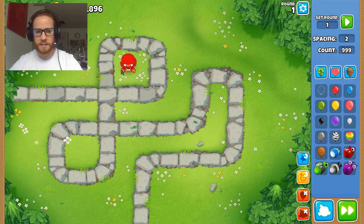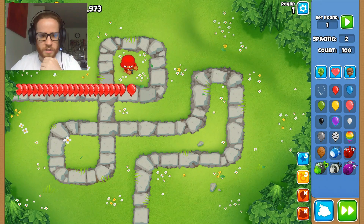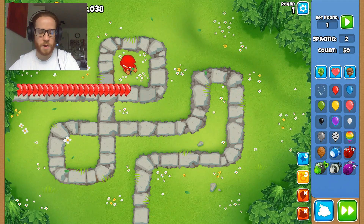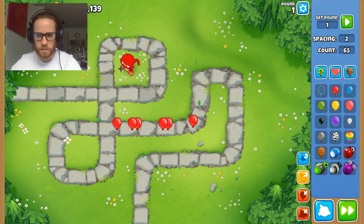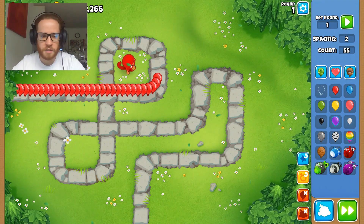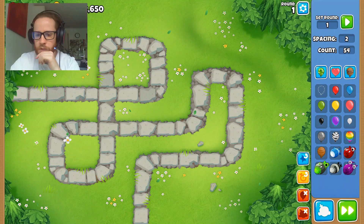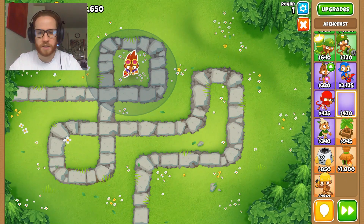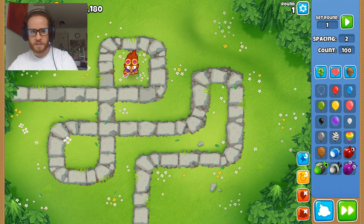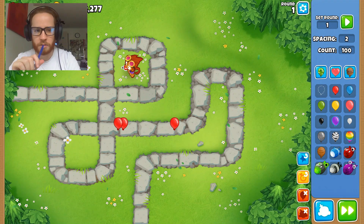Ninja monkey — start at 999 and see if he can't do it. Taking it back to 100. It's not like he starts shooting before they arrive like the mortar monkey. Around 53. Alchemist is like purely a support monkey — best as a support by far. Throw 100 at him and see what sticks. Pretty good area — out of 100 he only let out 3. We'll call that 97.